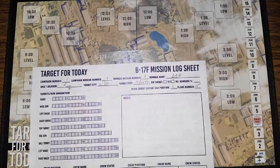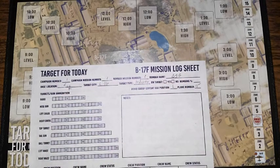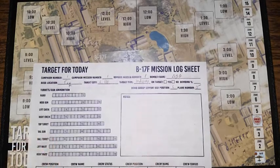Most of that header information is really flavor text — it's not required, but if you like to write after-action reports it's very helpful for remembering details like your target. The notes area below can be used for whatever you want. I generally use it to record damage done to my plane by enemy fighters — things like 'engine three out,' 'left wing aileron damaged,' 'fire in the cockpit,' whatever it might be.